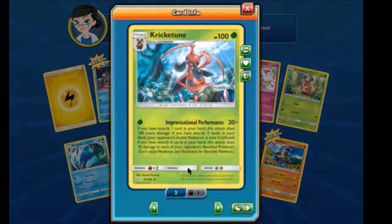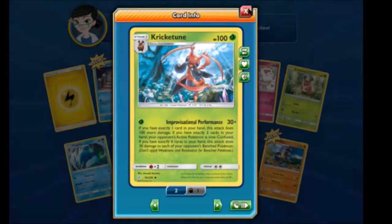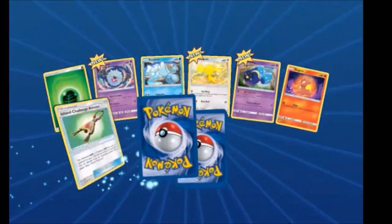Is that a holo? No, it's not. It does 30 damage, but if you have one card in your hand you do 100 more damage; three cards in hand your opponent's active is now confused; six cards you do 30 damage to each of your opponent's benched Pokémon. That's a lot of cool options. That combination should make for a really good deck.